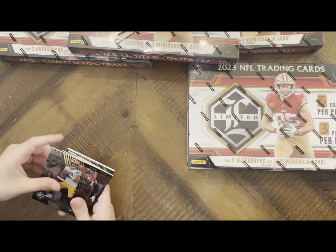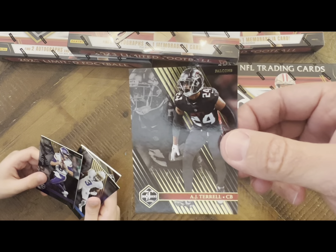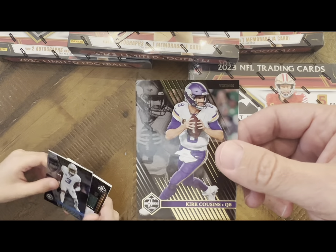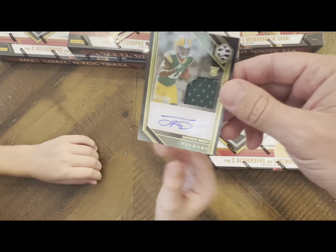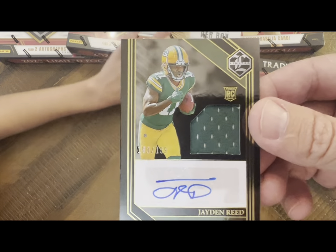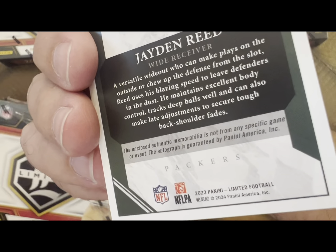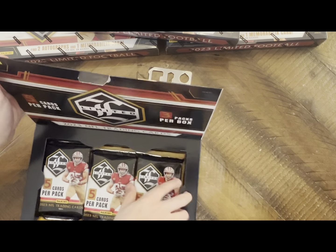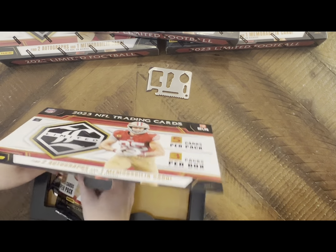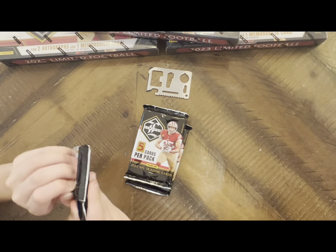Jordan Love, AJ Terrell, Kirk Cousins, and a Jahmyr Gibbs auto patch rookie - nice! So we add another rookie patch, numbered at 199. It's not from any specific game. Seems like the really low-numbered cards are going to be the ones that are game-used, like that Joe Mixon we got that was out of 10 - that was a nice, definitely dirty patch.